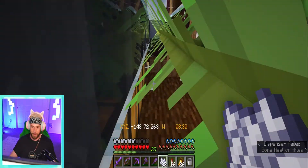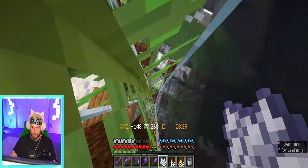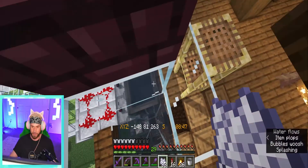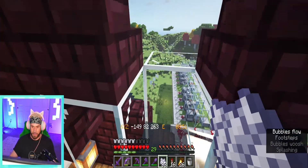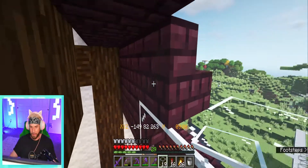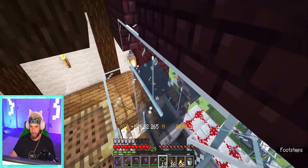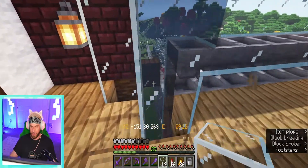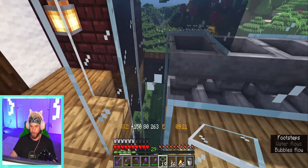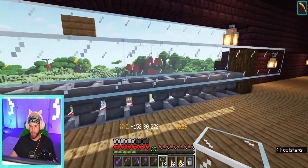Then we'll come down with our kelp, get that planted, and bone meal it all the way up to the top — perfecto. We go back down to the bottom, get rid of this, and we should have ourselves a bubble column — yep, right up to the top. Then we get our glass and put a cap on that. Now when we go and turn the levers, items should funnel through the hopper line into the dropper, the dropper will automatically unload everything into the bubble elevator, which will come up and flow over into this block where it will get picked up by the hopper and start making its way down the hopper line.